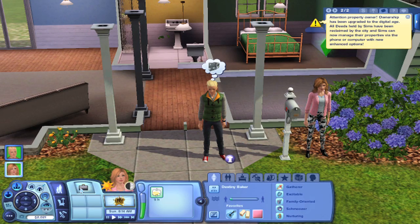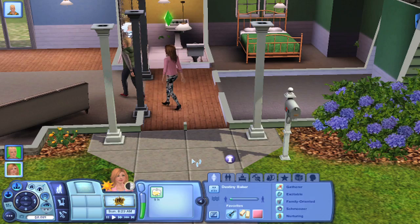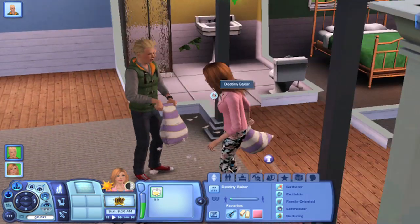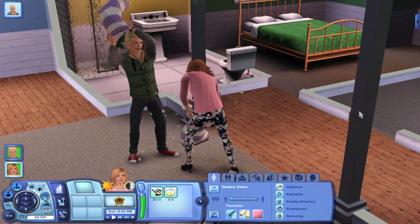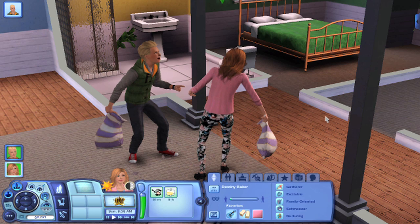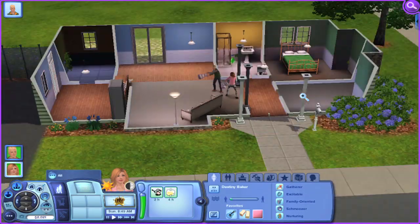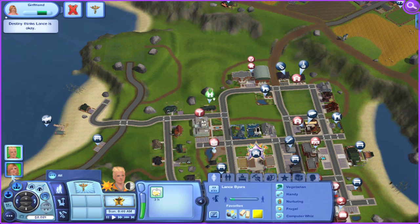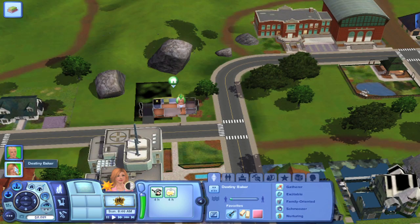We're not going to have Destiny join the business career — she's going to join the daycare career, which is a typical thing in Generations. Oh, pillow fight! Look at them, they're so cute and adorable. I love them so much already. But I'm going to have to ruin their fun and have Lance go ahead and join the medical career. As for Destiny, she's going to have to go to the library and sign up for the daycare career or profession.